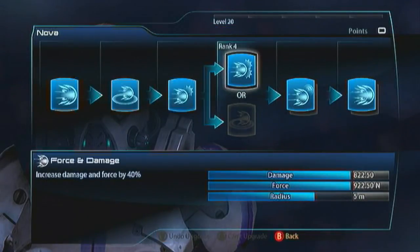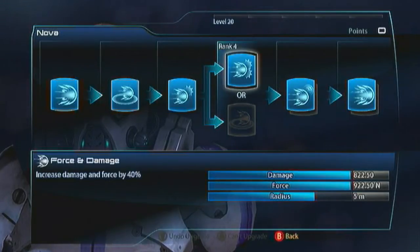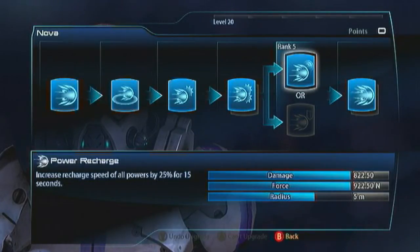For the first evolution of Nova, don't bother with the Radius because you've just charged in — right in the enemy's face, how far away do you need to be? Just go get the Force and Damage so that your Nova hurts. On this particular Nova Guard, I go with the Power Recharge evolution, which increases the recharge speed of all my powers by 25% for 15 seconds, and it stacks — so every time I complete a Nova strike my power recharge gets faster and faster. I can essentially just charge and Nova forever if there are enough enemies around.